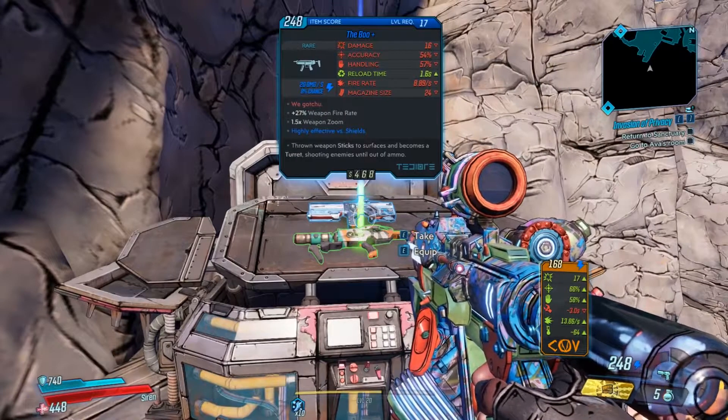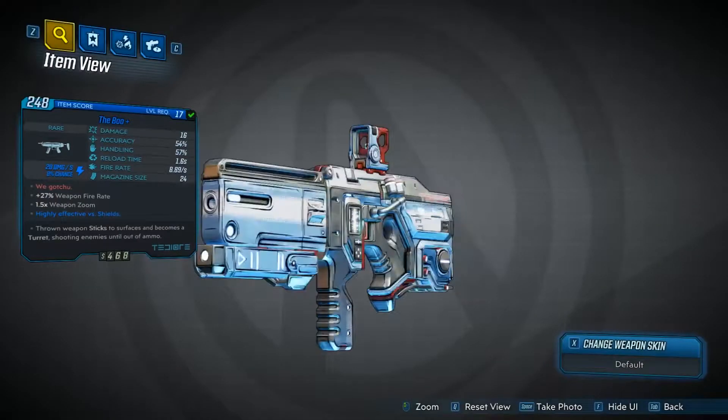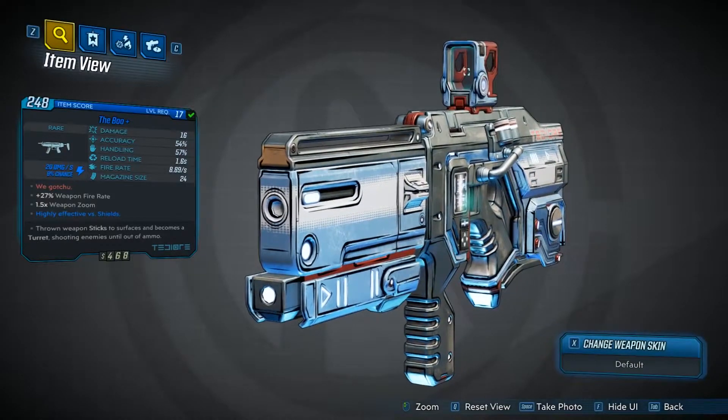In that stash will be the Boo, which is right here. The red text says 'we got you.' It's got 27% weapon fire rate, 1.5 times weapon zoom, and the thrown weapon sticks to surfaces and becomes a turret.